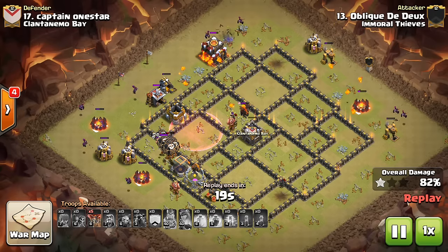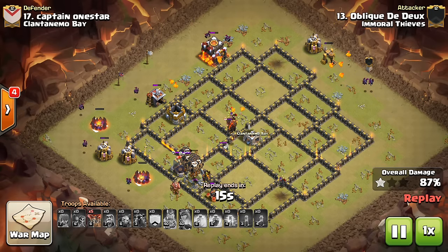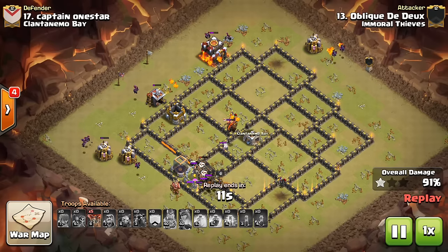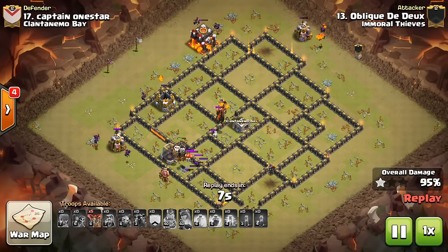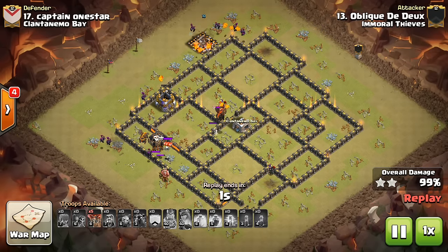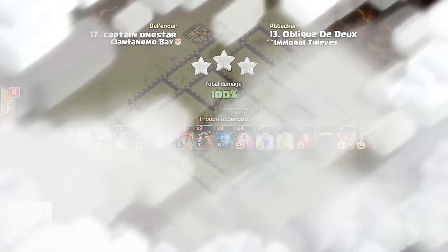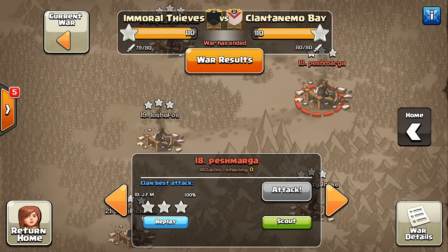Make sure you see what compartment she's in, because the skeleton spells, once they spawn, have to go through the wall if she's in a different compartment. So make sure you drop them in the right spot and they should take her out pretty easily, especially if the Balloons are tanking for other stuff. It worked out perfectly. Remember, Skeletons can't trigger Giant Bombs or anything — that's an extra bonus. I think he actually had a few Balloons he didn't even have to use there at the end. Looks like it was a pretty easy three-star.